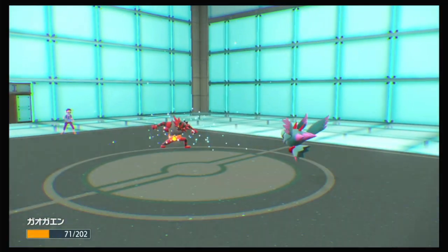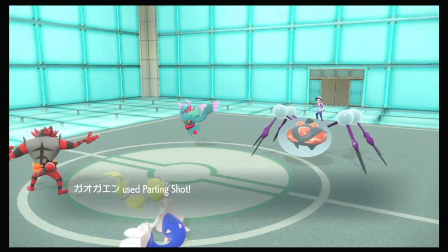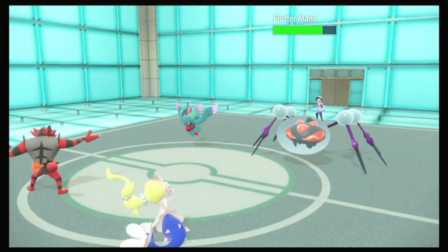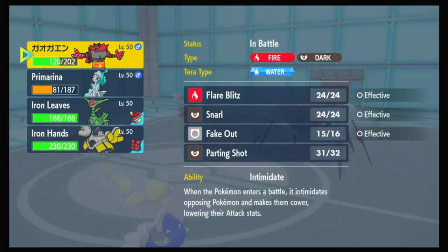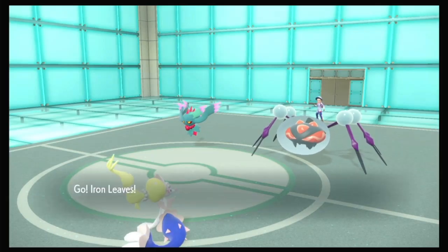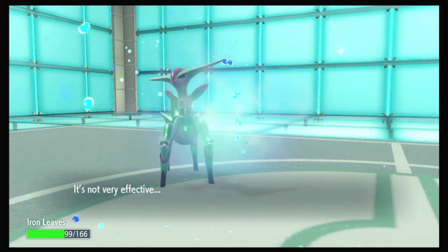Fluttermane does Moonblast the Incineroar this time — good read. And another special attack drop, Fluttermane just keeps getting that. But we take it, we're alright. Now let's get Incineroar out of here. Fluttermane, you are weakened. If they are Moonblasting that slot — are they just predicting the Protect and doubling into this slot? No matter what they do, we can live on our Sash. Go Iron Leaves. And it was just a Liquidation, which does less than half. Amazing.